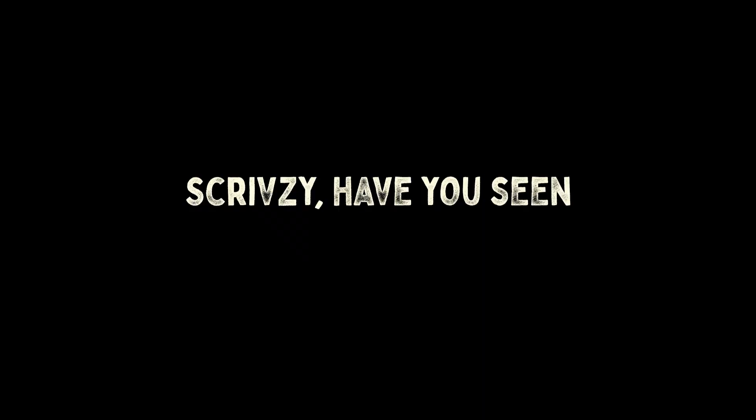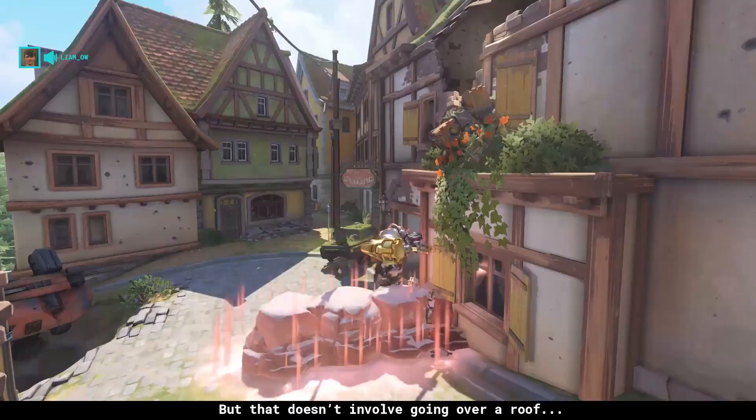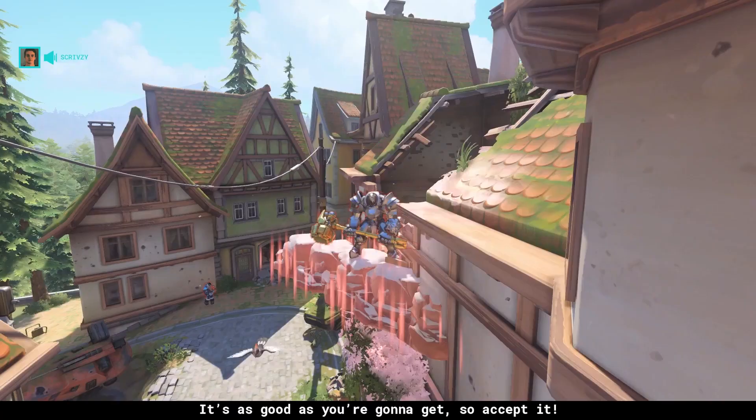Cousy, have you seen the dive round thing? Yes, I've seen it. It's trash. It does nothing. They have a barra, we just cap and keep the barra off of mine. But that doesn't involve going over a roof. It's as good as you're gonna get, so accept it.